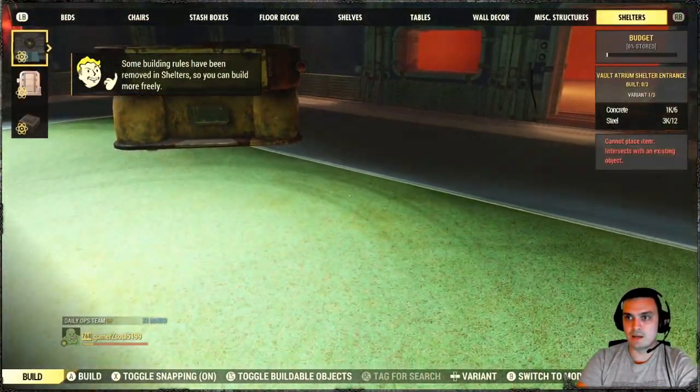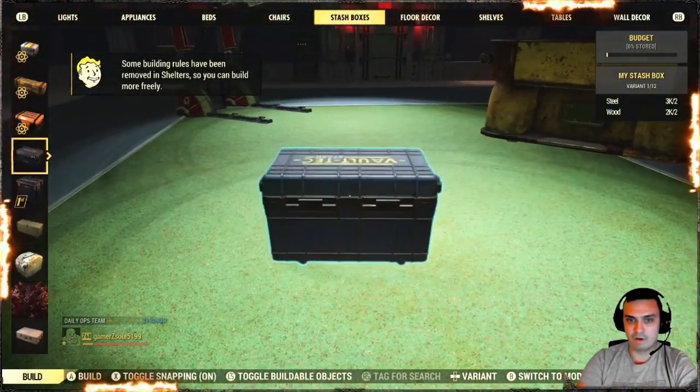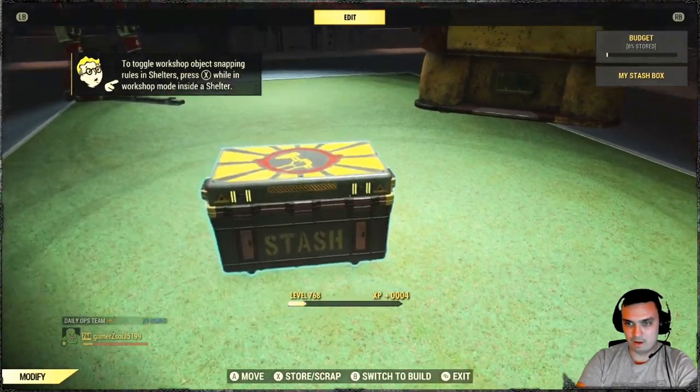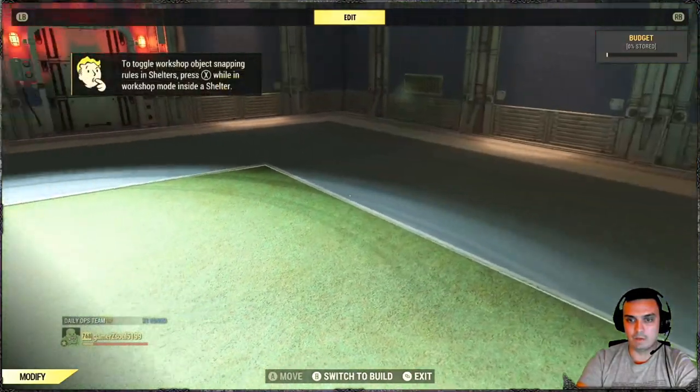The other item is the stash box — you will find it in your stash boxes where you find the regular one, until you find the settlers one. That's the settler thing right there, that's how it looks. But I don't think many will care about that.